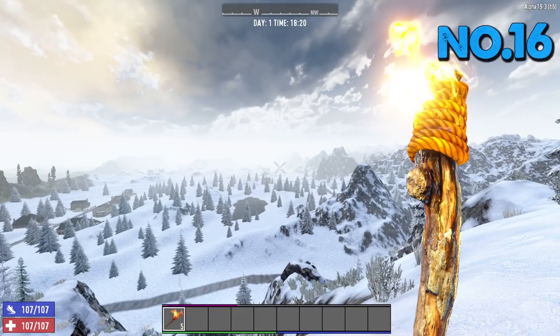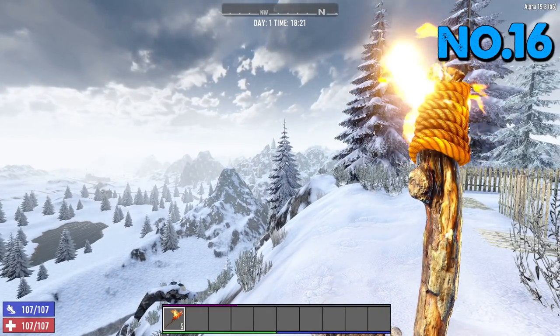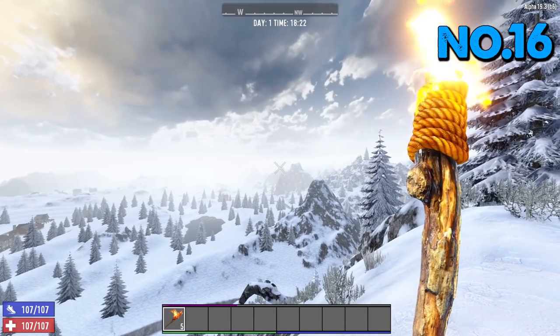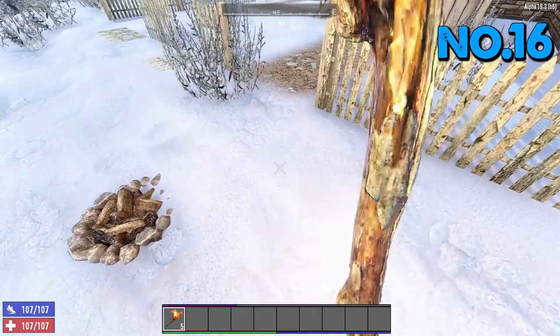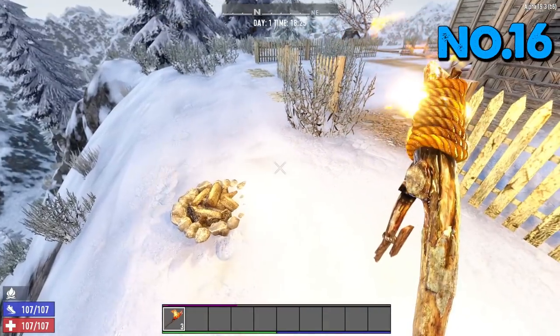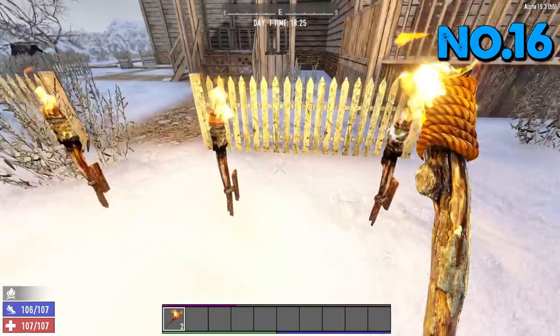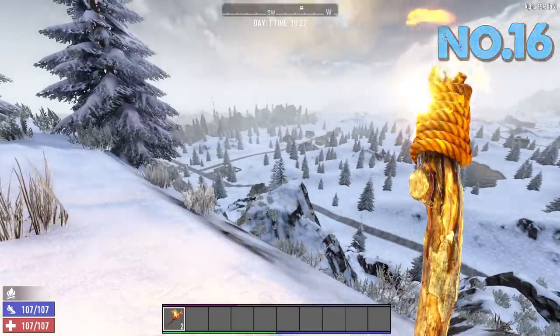Tip number 16: if you find yourself in a snow biome for any reason — whether you're scavenging, looting, or doing missions — you can get cold very quickly and it will really affect your stamina. If you're in there for too long, put a couple of torches down and also light a campfire. Fortitude is a thing in this game and torches and campfires will keep you warm and prevent your stamina from going down.